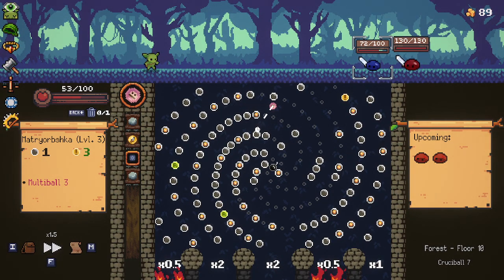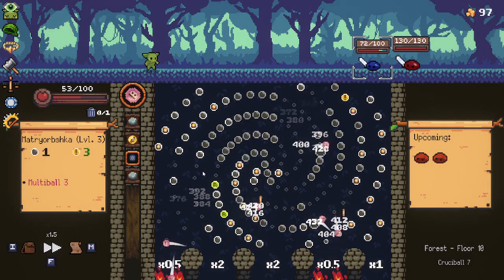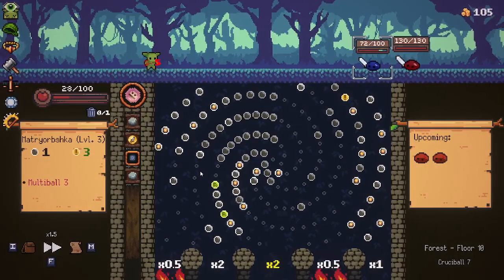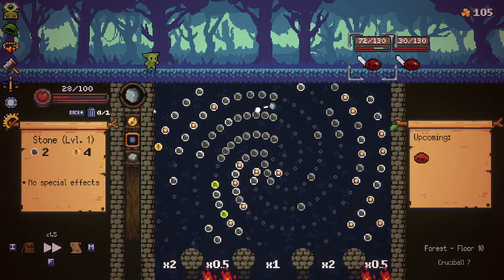Now this is why I was okay with the chip — the matryoshka, each orb actually does all of these. So if you have one that falls down here and one falls down here, that's times four to your damage, and if you do it here that's cut in half again. It did so little damage.